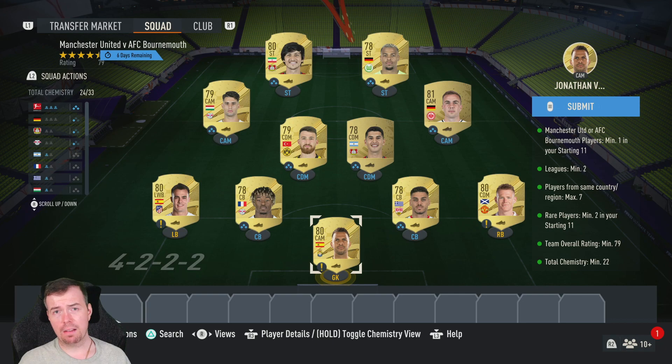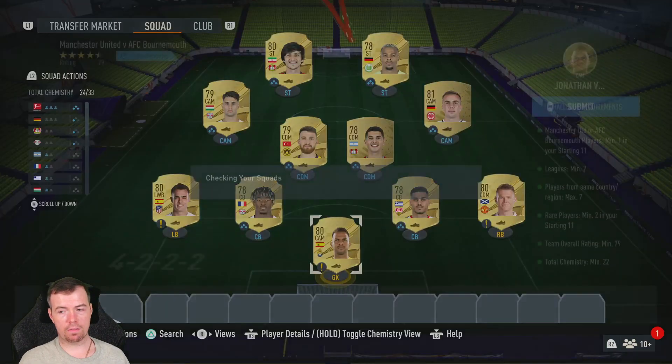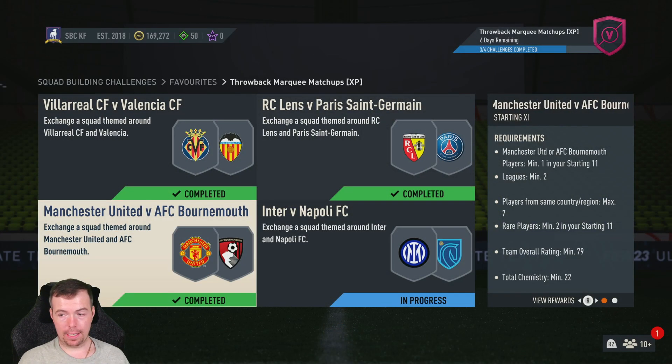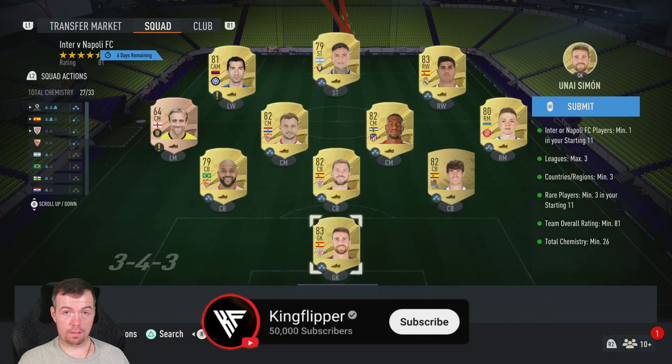We're looking at seven and a half K, which wasn't even that much more expensive than the other one, and you do get a prime electrum pack which is a 25k pack. We like that one a lot — it isn't too bad for what it is. Then Inter vs Napoli — you already know this one is going to be expensive.